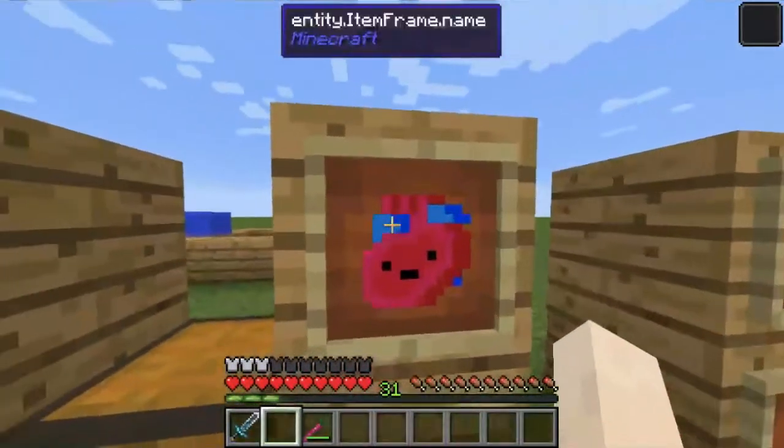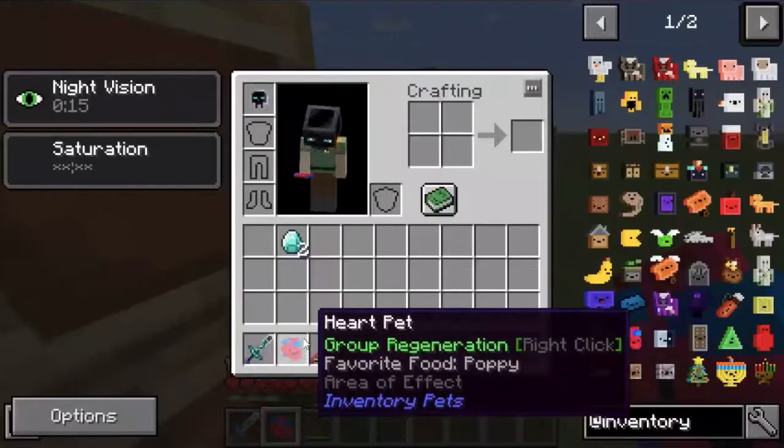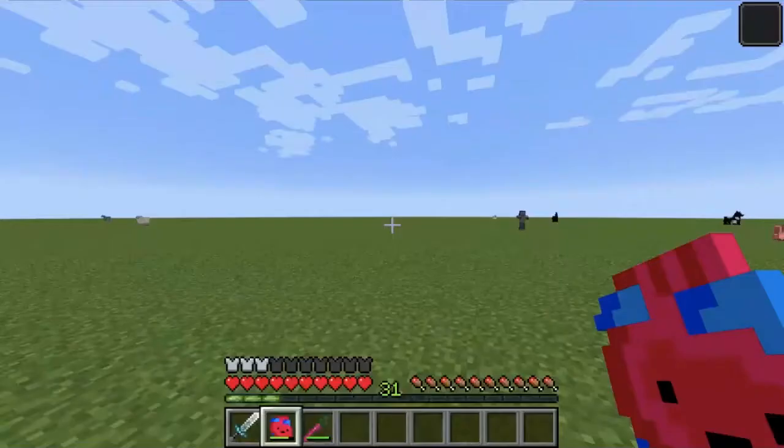Next we have the Heart pet. This gives regeneration 3 whenever right-clicked and only requires poppies — one of the more overpowered pets of the group.